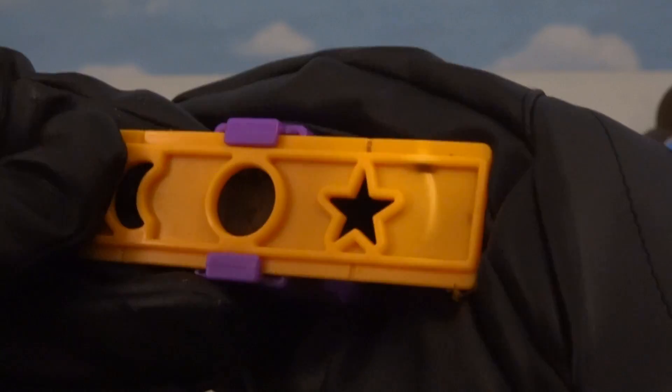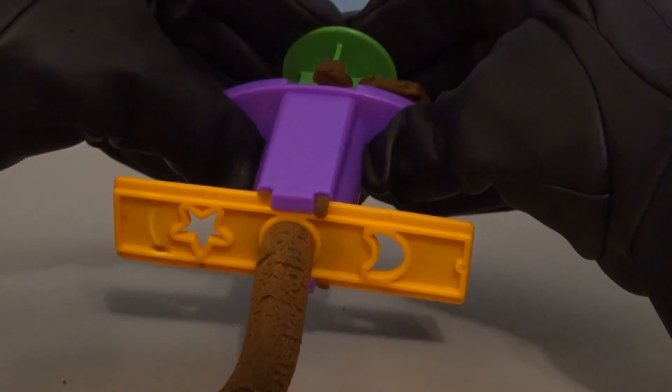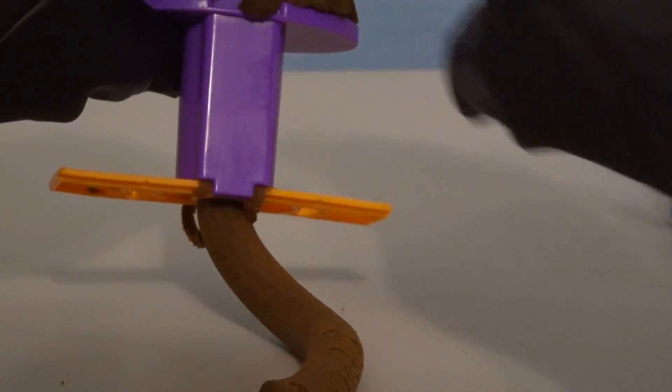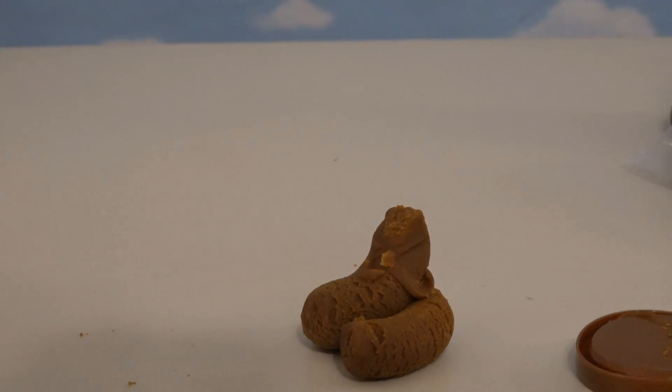Time to switch this over to the circle, and we have to push some Play-Doh through so we can get our poops going! We have our little poop — it's pretty small, so we're gonna need another canister to make it super big! Come on out, we gotta make some more poop! Put it into the cylinder here so we can make our ultra-mega-long poop!